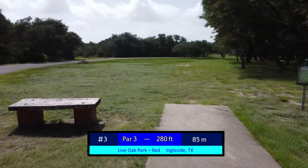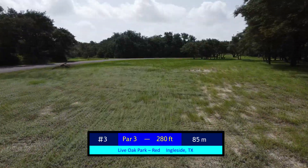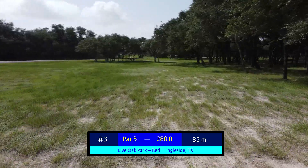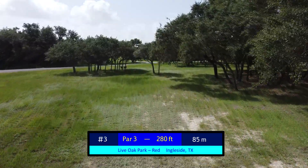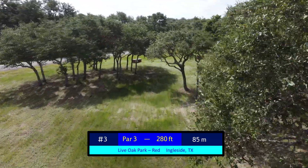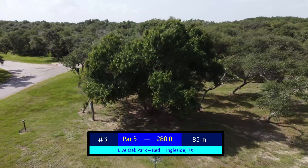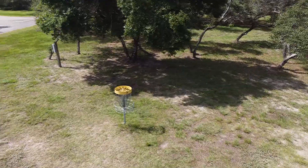Hole number 3 is a 280 foot par 3 with the road as OB left and generally plays as a big left to right — not quite a dogleg maybe, but solidly left to right arcing hole. For the right-handed player, a big forehand is optimal or a turnover. For the left-handed player, it's almost a spike hyzer assuming you get over this set of trees here. Once you're past this set of guardian trees, it's a pretty open green and gives you a very reasonable opportunity assuming you get there.